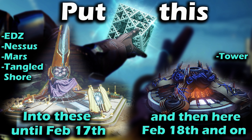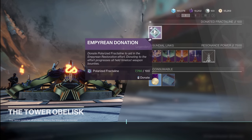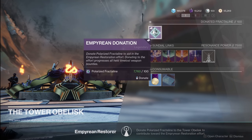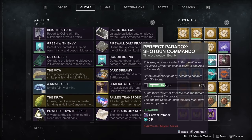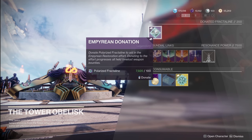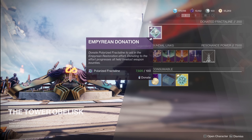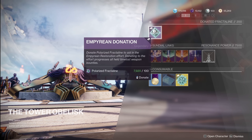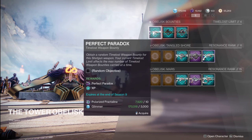Just to make note: if you're at the point where you need to knock this stuff out now because you're traveling, make sure you donate 5,000 polarized fractal line — that's important because it's going to get you your triumph and check any boxes you need for the season. As you donate to the tower, the Empyrean donation is only 100 polarized fractal line at a time. And as stated on the Bungie blog, every 100 that you donate is going to give 25% progress on any time-loss bounty across the board.